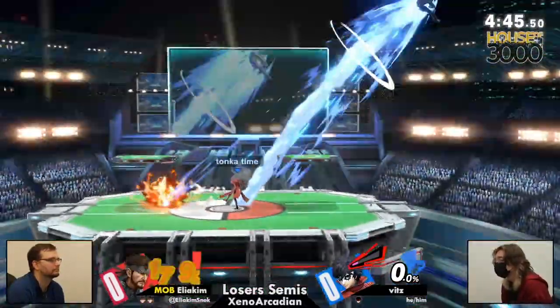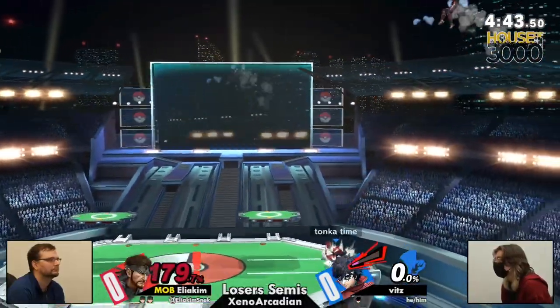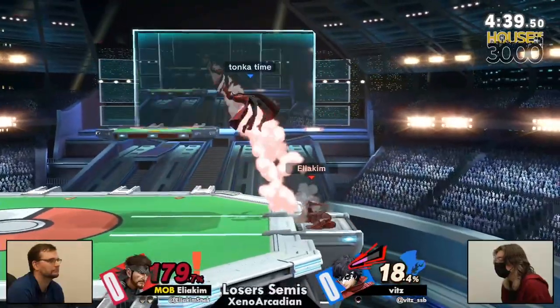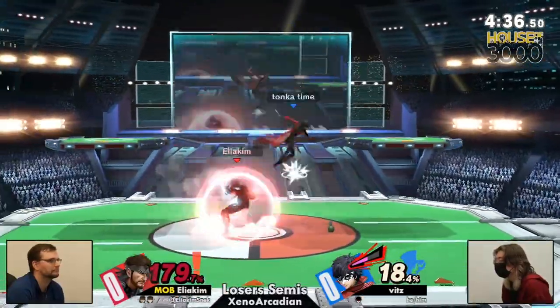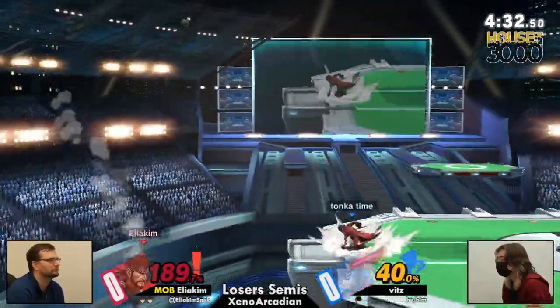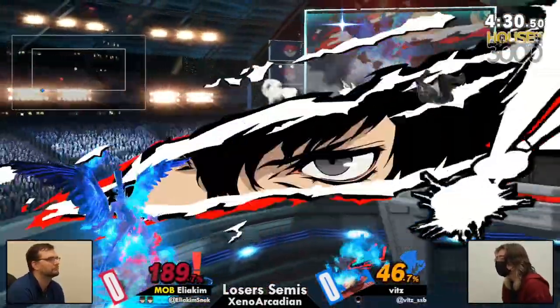Aliakim surprisingly takes the first of the second stock away from Beats at 167%. Of course, we know Snake is a nice thick boy — he's living these percentages. It's definitely on me taking it. Aliakim with rage is not going to be something I really want to deal with as a Joker with limited Arsene. And look — said Arsene is out again, boom boom Arsene.